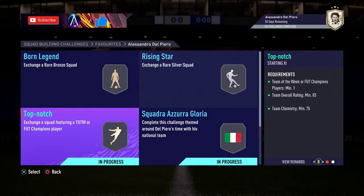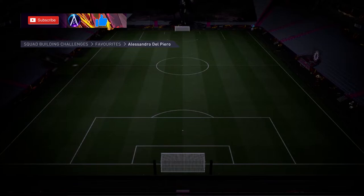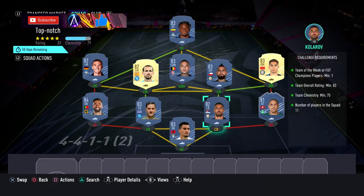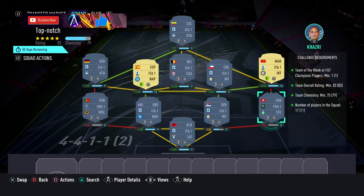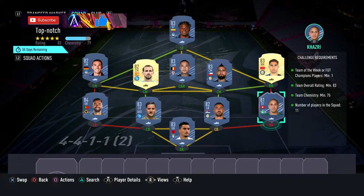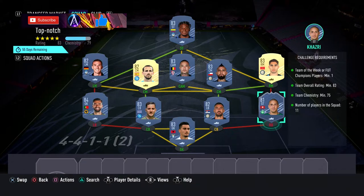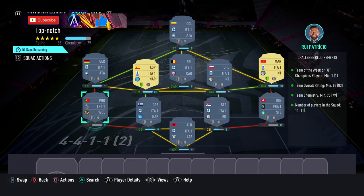The first two as always are silver and bronze - I'm sure you guys know what to do. The first main one, 'Top Notch', coming in around 55k. It's just an 83-rated squad with a Team of the Week, so any 81-rated TOTW would do. Casiraghi is in the current team, but have a look at your current Team of the Week when you're doing this. If you've got an 81 in the club, perfect - stick them in. If not, have a look at the current TOTW and see who's cheap.